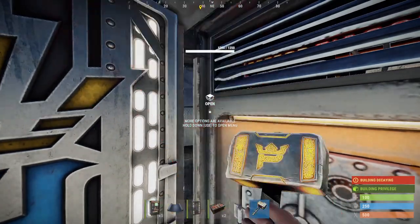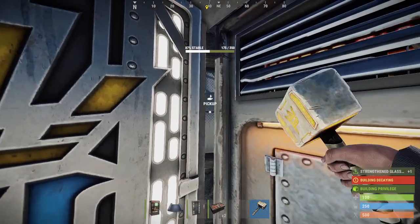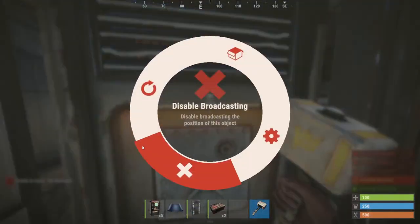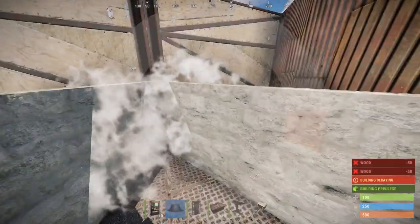We're just going to put a window on the TC here because vending machines are rubbish at stopping fire. If anyone was to fire an incendiary rocket down into this room, it would burn straight through the vending machine and destroy the TC. So you need a second barrier in there to cover the TC to prevent this from happening.